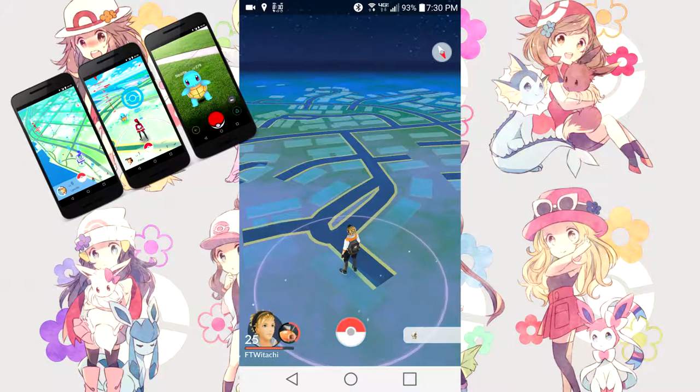Next up we'll check out the bottom left feature — it's my avatar. It shows my level, which is 25, and an experience bar which is the red little bar right below. I also have my buddy Pokemon with me, which is currently a Magikarp. His experience bar is going around it, which is the red section around my Magikarp, and of course my avatar's name right below that: ForTheWinitachi.